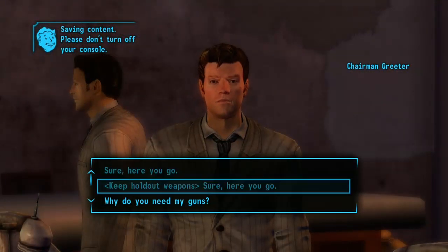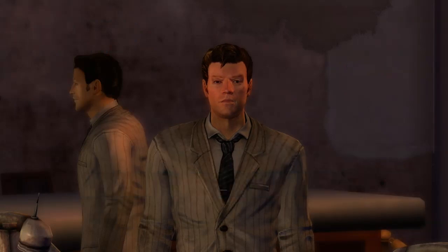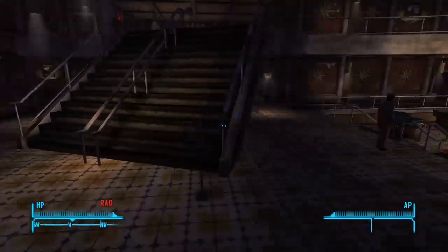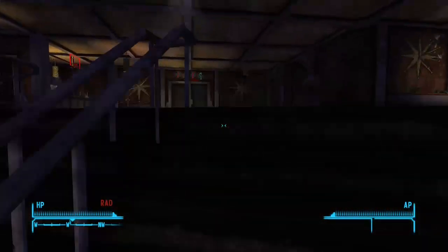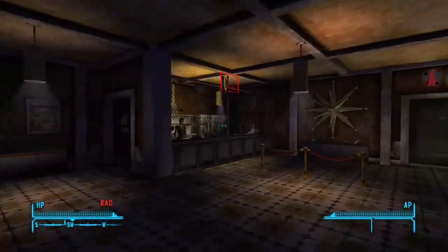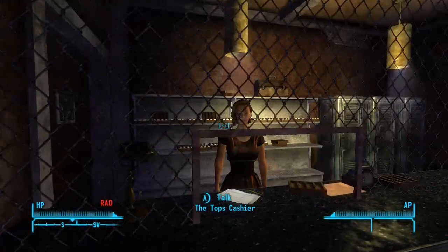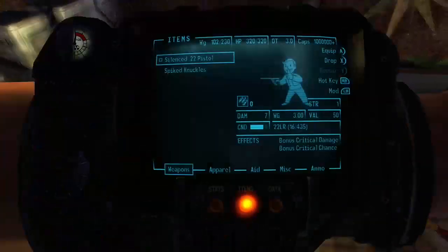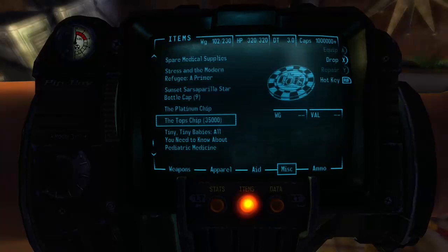This guy will talk to you. Just keep holding out weapons or give them to him — that's the guy who killed Caesar. Talk to this person and you want to convert your caps to chips. You want to have over 35,000 chips here.